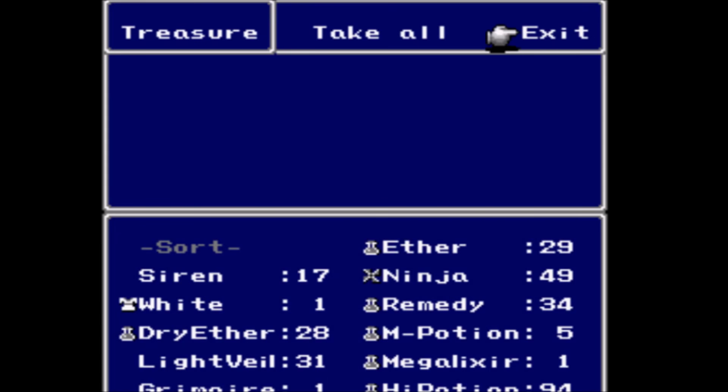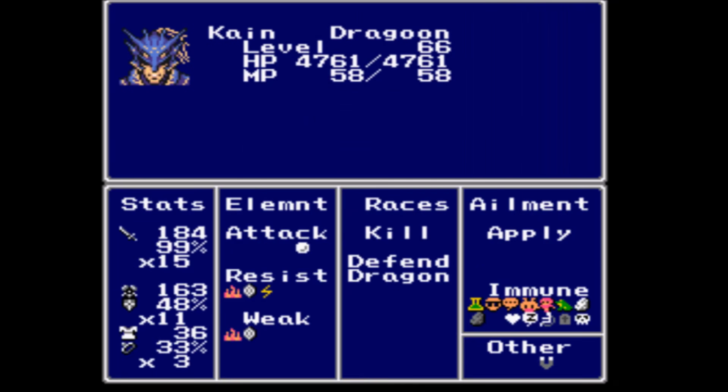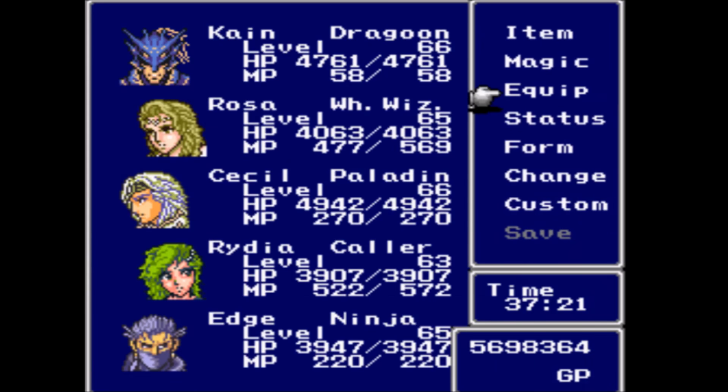Pretty simple, pretty easy. We get a lunar gem — lovely. But more importantly, we get the holy spear — sweet! This is a great weapon for Cain. Going to go ahead and stick that on him, really raising his attack power and allowing him to attack floating enemies as well. That's kind of nice.